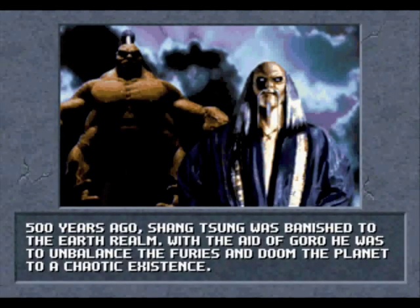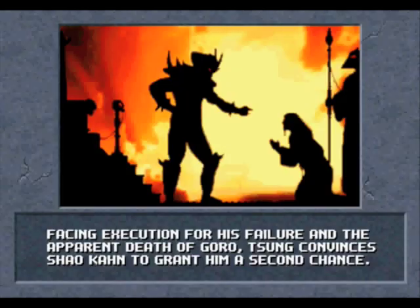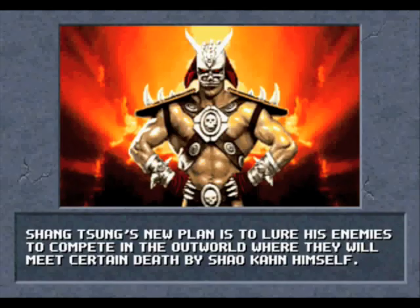Basically I'll read this: '500 years ago, Shang Tsung was banished to the earth realm. With the aid of Goro, by seizing control of the Shokan tournament, he tried to tip the scales of order towards chaos. Only seven warriors survive. Facing execution for his failure and the apparent death of Goro, Shang convinces Shokan to grant him a second chance.'